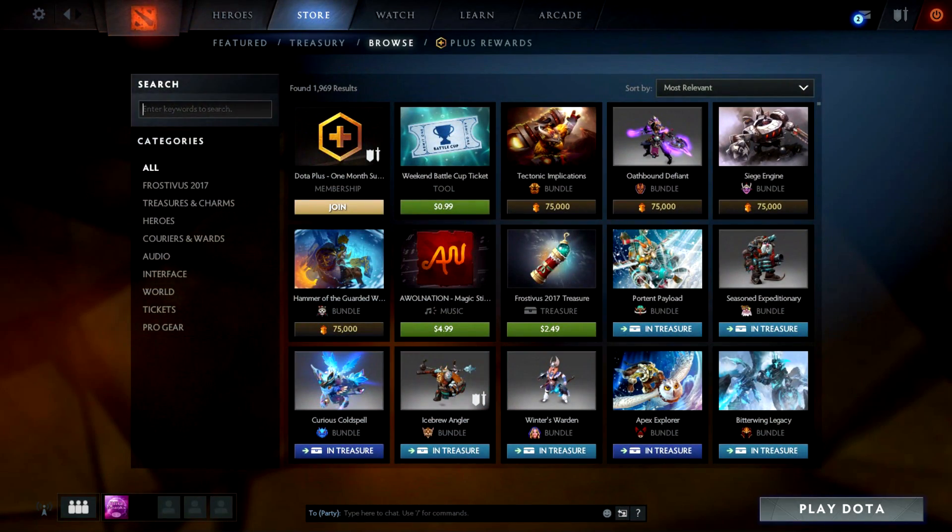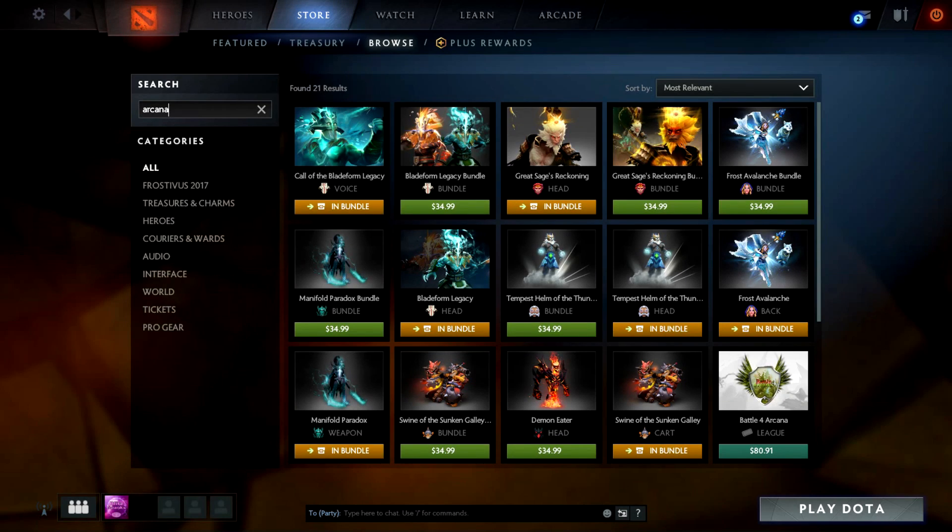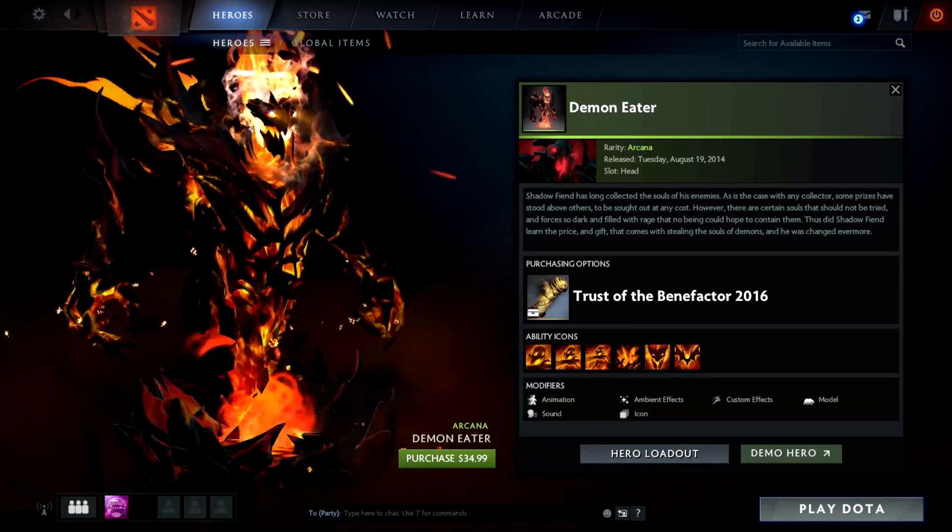First off, you're going to have to go to the Dota 2 store and select which Arcana you want. In this case, I want the Shadow Fiend Arcana, so I'm just going to go ahead and hover it like this and just leave that there.